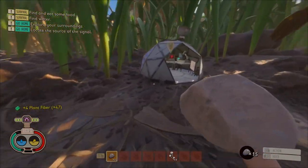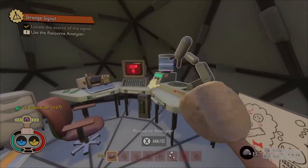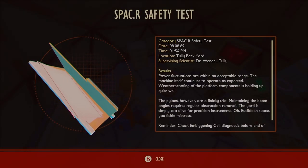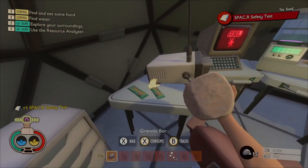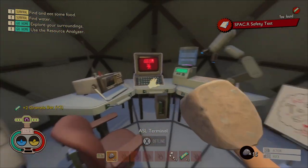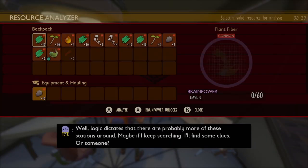Now we are heading to the field station. Throughout the backyard you are going to find collectibles like this folder. There are also tapes and various other things, but they usually just give you a little extra to the story or some hints. Some are more relevant, such as keys or boss notes.